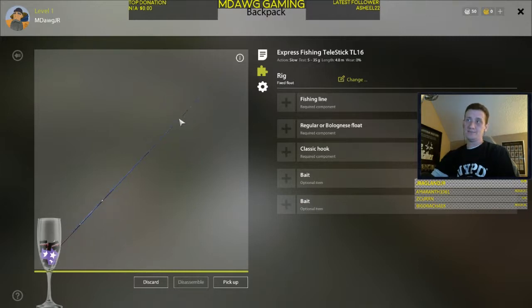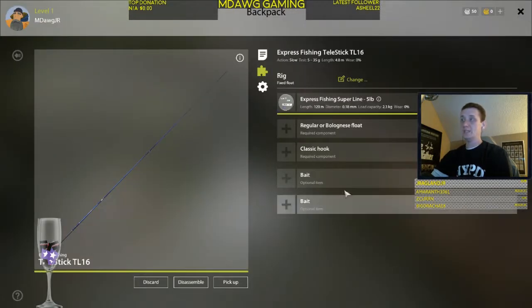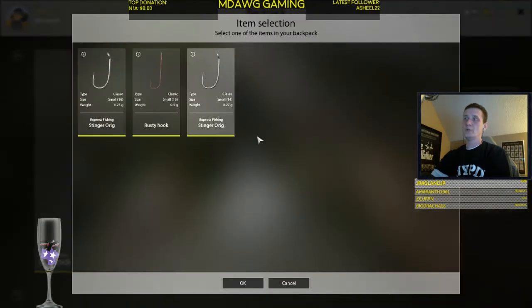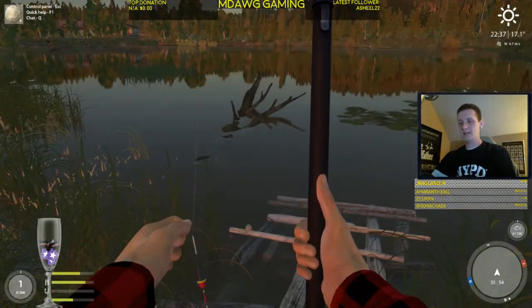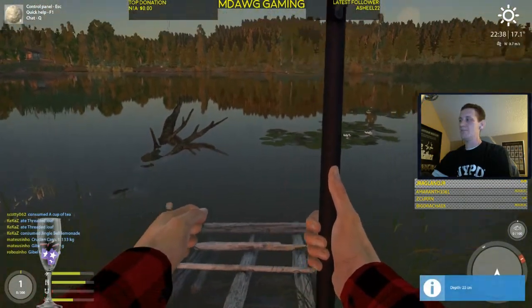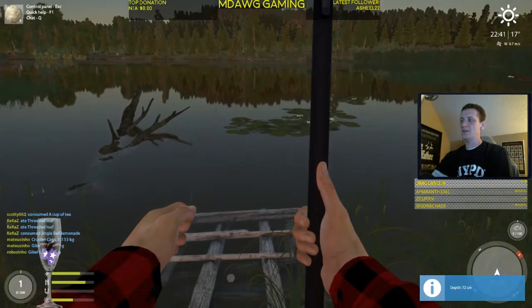This is the beginner Telestick — you'll start with this in your inventory, you don't have to purchase it. We're going to put the starter fishing line on there. The load capacity is only 2.3 kilograms, so we'll easily snap this if we're not careful. We'll put a Bob's original floater — a bobber — on there, and one of our nicer hooks. The rusty hooks are the free ones. On this one we'll start off with bread. Plus and minus will change the depth, and I think we'll start off at 70 centimeters.